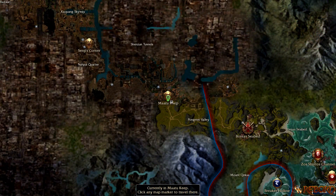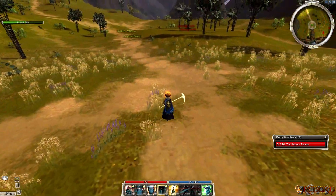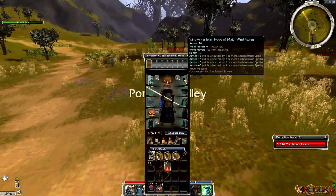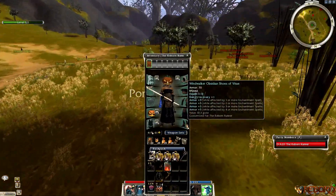Hello everybody, this is Guild Wars Reborn for a quick under two-minute farm in the faction area of Matu Keep. I'll go ahead and show you the gear I have as well as the runes on my armor real quick. It's pretty self-explanatory from here, so this is a good area to farm.